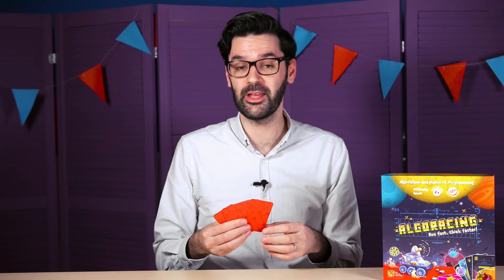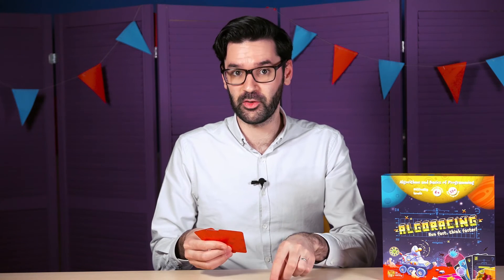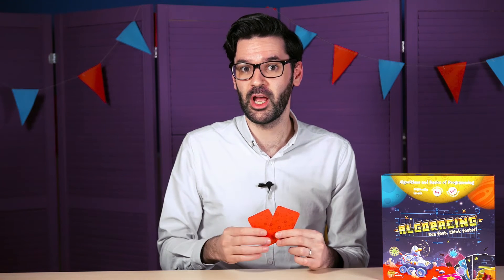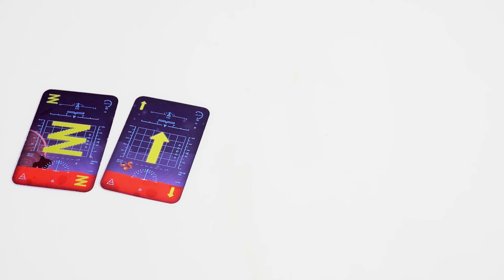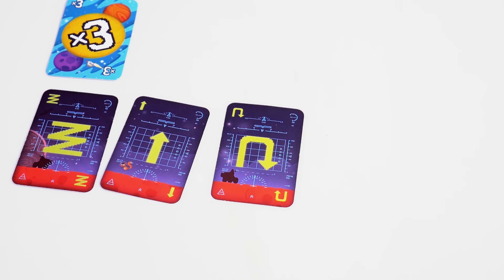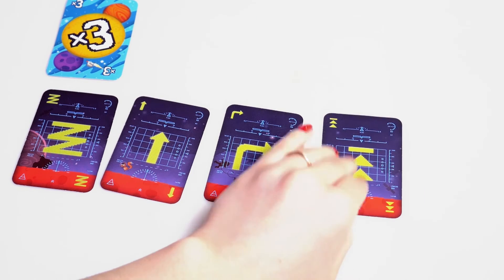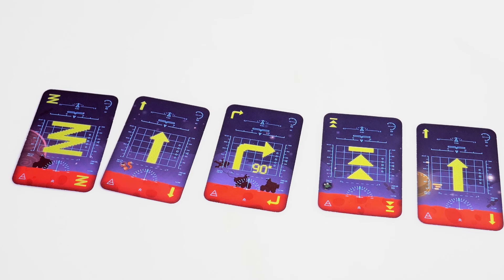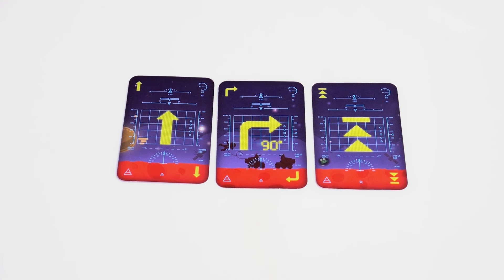Just like in the basic rules, the player can place one to three cards on the table and the rover executes the algorithm. The difference is that players not only create their own algorithms from scratch, but also use their rival's algorithms, transforming them. The first player creates an algorithm from scratch, executes it with his rover, and transfers the algorithm to the next player. The algorithm is then modified and executed by other players until it reaches its limit of five cards — cycle cards are not counted. If a player extends the algorithm to five cards, it cannot be made any longer; the algorithm is executed and all cards are moved to the discard pile. The next player begins a new algorithm from scratch. To avoid confusion, add a corresponding mark at the start of the algorithm.